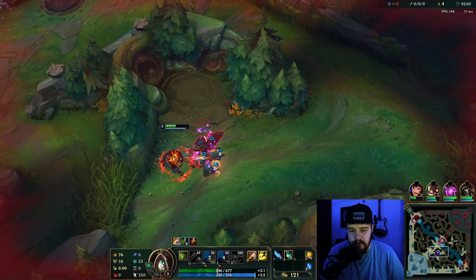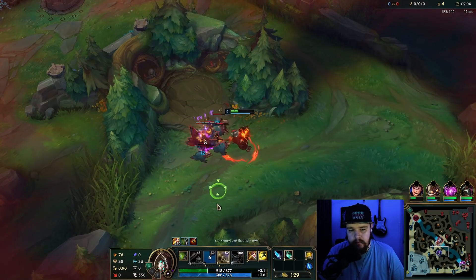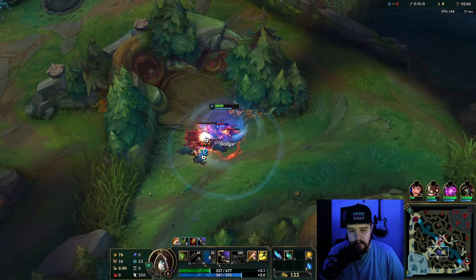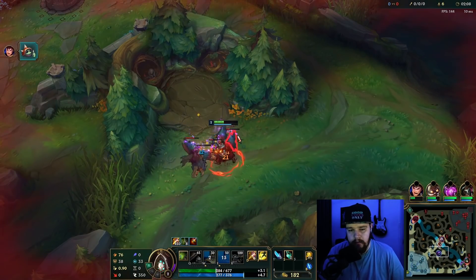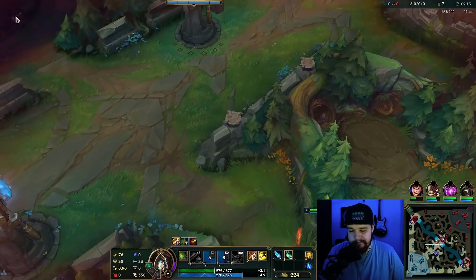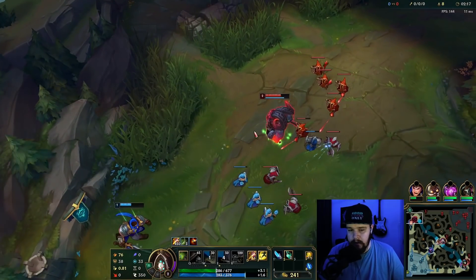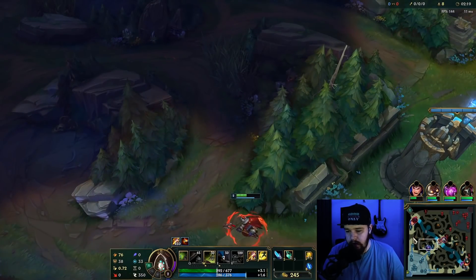I've slowed myself down by just not thinking about it. Split your auto-attacks a bit — this way your tick from red buff and burn damage will get everything quite low. I could have been faster on this if I just didn't use my dodge on red buff. But you can see right here that the Ornn is actually pushing the wave, so this is going to be good.